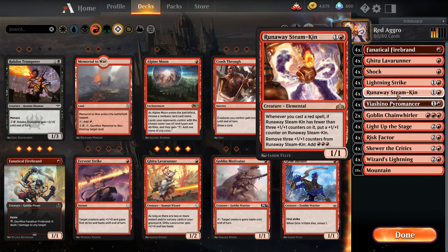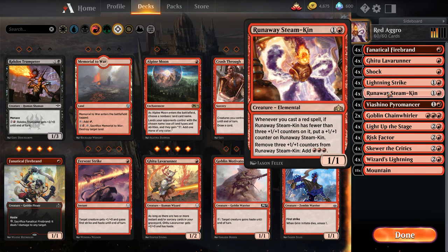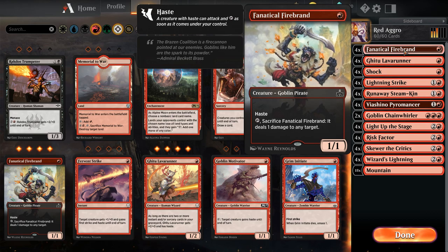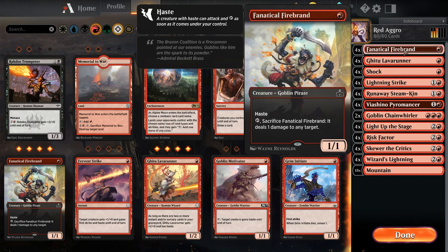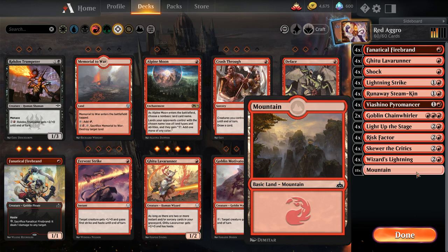Like say Gitu Lava Runner — we cast Lava Runner and it stays on the battlefield until it's interacted with. So as you can see, this deck is a 60-card deck. 60 cards is very standard for Magic. Typically you'll have anywhere between 18 to 26 lands in your deck. Lands are important because that's what produces mana. Right now we don't have a whole lot of high mana cost spells so we don't need a lot of land — we can have more spells, more creatures, more instants and sorceries. Our goal with this deck is to dump our hand as fast as possible and just beat our opponents to the ground before they can get started.